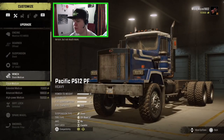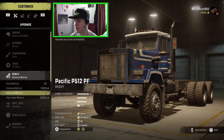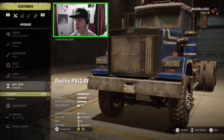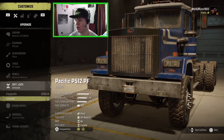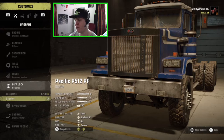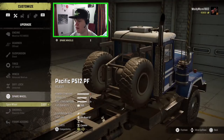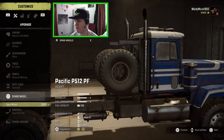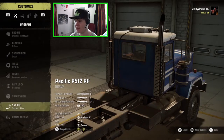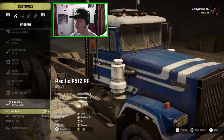For the winch I'm going to go for the advanced medium - it gives us a bit longer rope length and a bit more power, because this is quite a heavy truck. For diff lock we've got unlocked or engageable, so you can have it permanently turned on or switchable. I think we might just leave it permanently turned on because I feel like we might need to use it quite a bit with this truck. For spare wheel options we can go for one similar to what we can get on the other Pacific trucks, but I'm not really going to bother with that today.